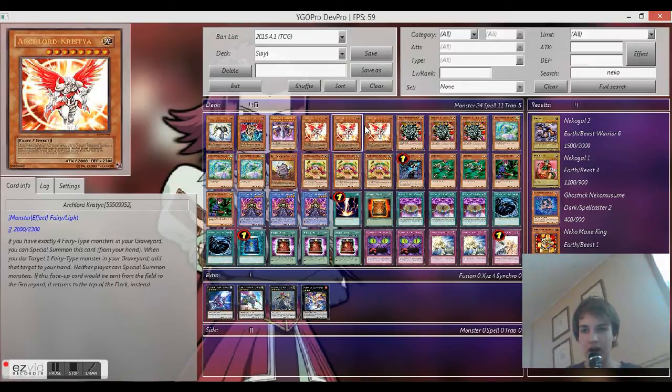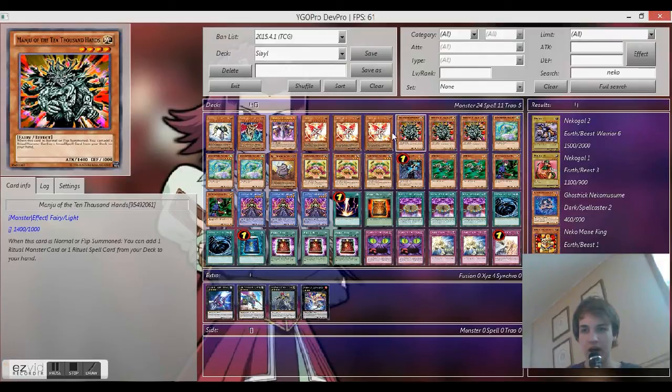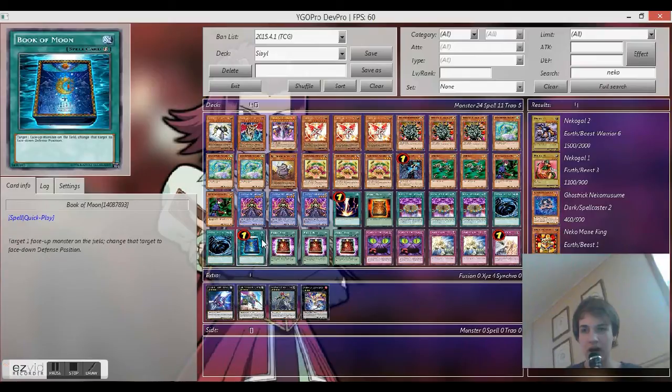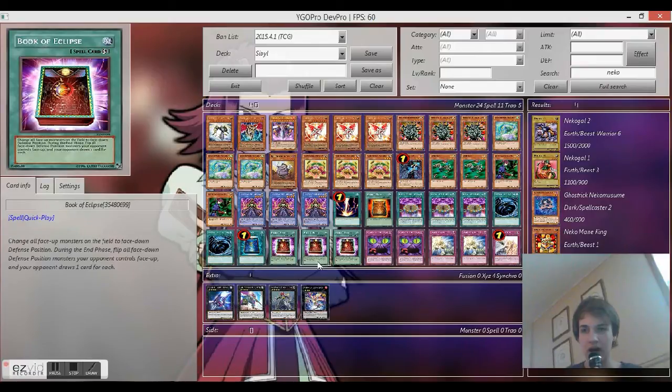All your monsters are fairies — except for Night Assailant and Magician of Faith. So you can easily get out Chrystia, get a 2800 beater — it really does hurt everything. It's kind of like a Vanity's with a 2800 body.